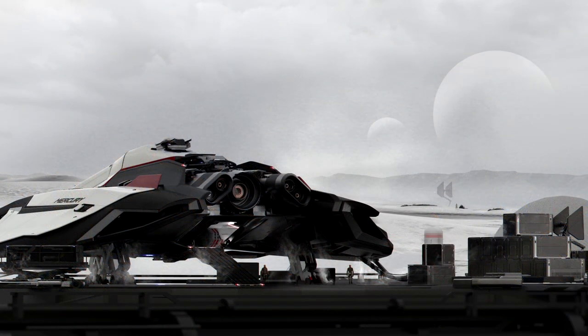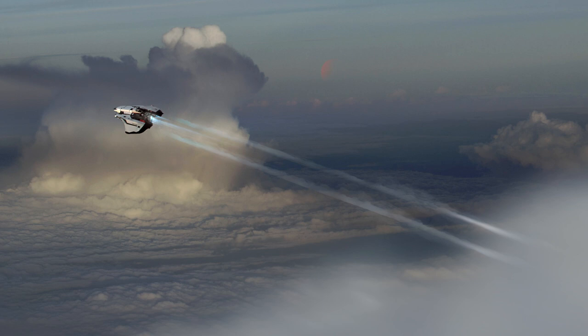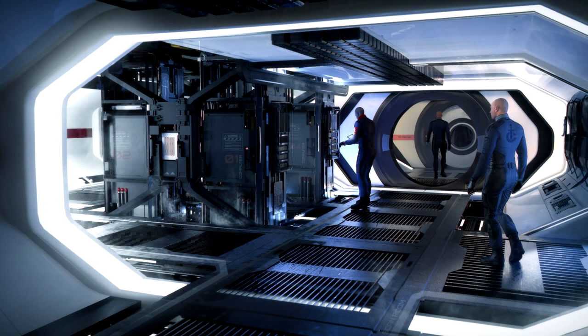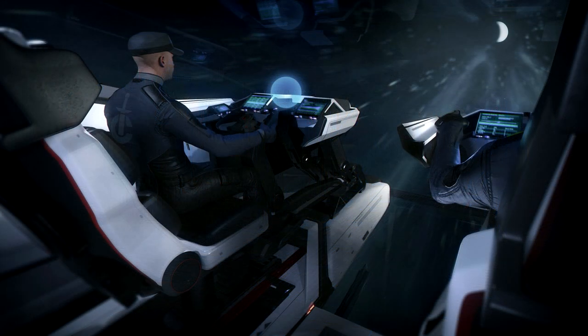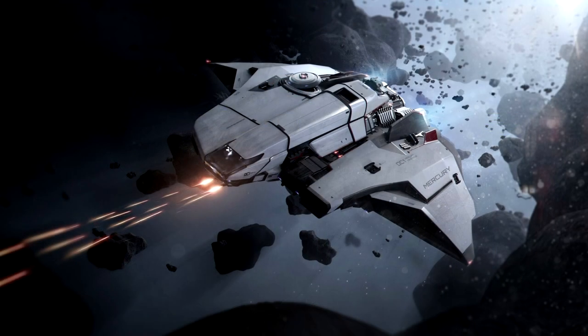Weapons-wise, we see two size two laser repeaters on three locations of the ship: two slung under the nose, plus two manned turrets — one on top, one on the bottom — both with 360-degree mobility for better coverage. It's not a lot of firepower, but it carries missiles as well — two size two pylons, so by default four size one missiles or two size two missiles total. Either way it's a pretty weak missile loadout, especially compared to something like the Freelancer. Defensively you also get chaff and flares.